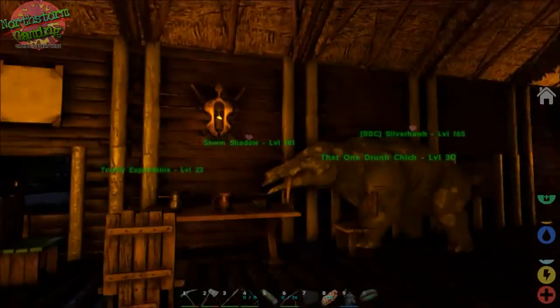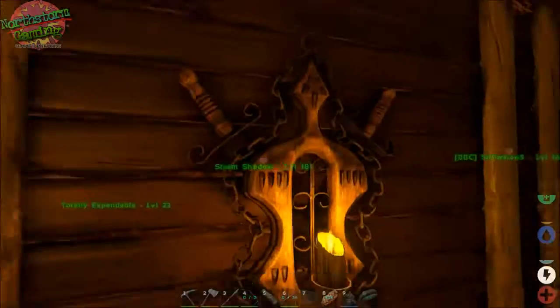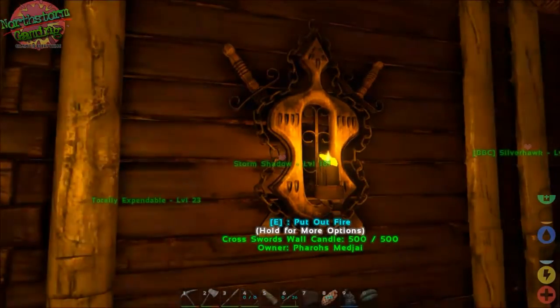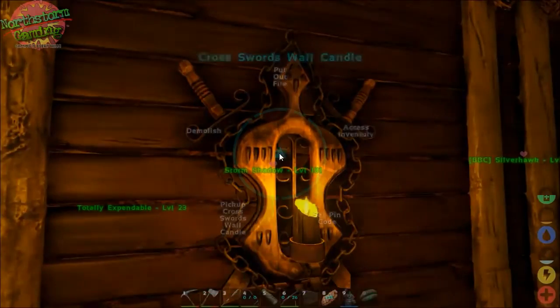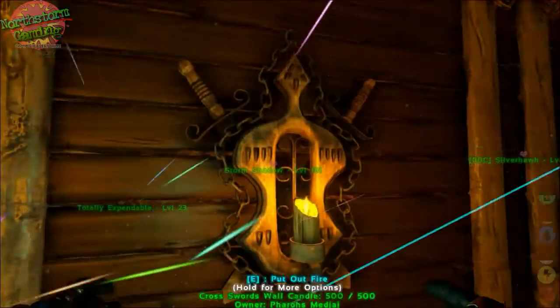Also, if you notice here — the chandeliers, the table candles, and the cross swords wall candle — they can all use spark powder, oil, and angel gel. So at the moment this one has got spark powder in it and it gives off a nice flame.